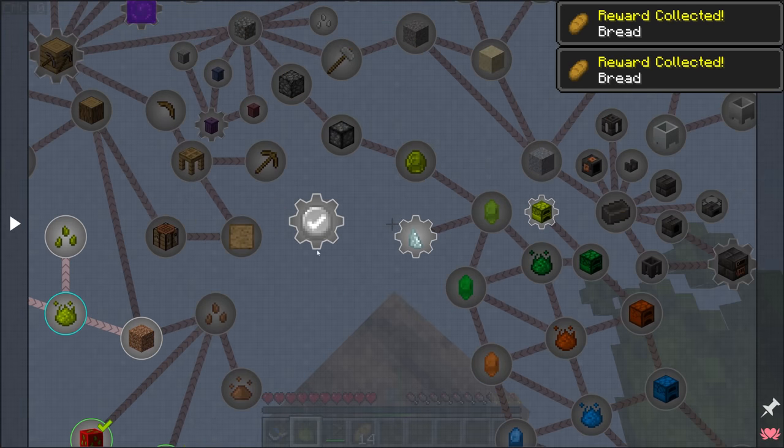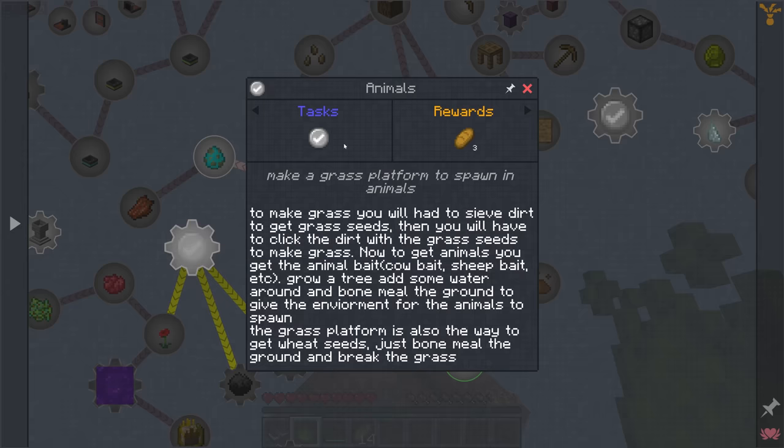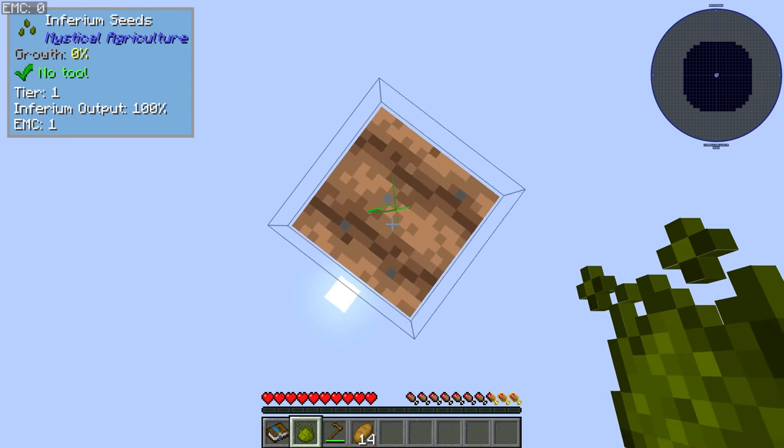All of these cog-shaped quests are information quests — click on them and they tell you things you need to know about moving forward. For example, this quest says how to get secondary seed drops, which we're going to need if we don't want to spend hundreds of hours just shifting to get one piece of Inferium every 10 seconds.